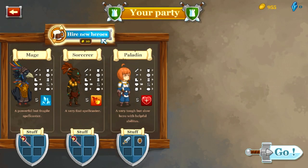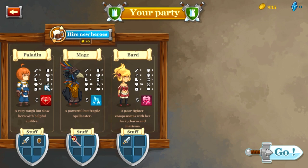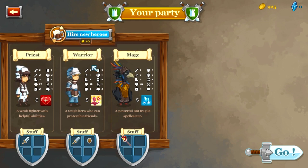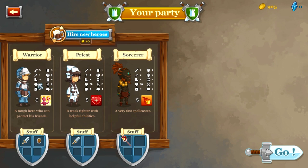What you do is you go in and you can hire new heroes for 10 coins. It randomizes and gives you different heroes. This time I got the bard, the priest, and the mage. I'm going to hire new ones — I got the paladin, the mage, and the bard. This time I got the priest, the warrior, and the mage. This looks like a pretty good setup. I've got a sorcerer who does a lot of damage with spells, a warrior who's quite good at melee combat, and a healer — so that's pretty good.